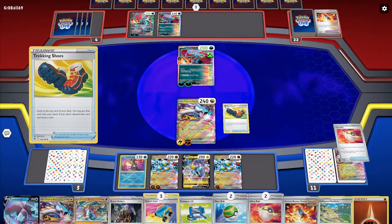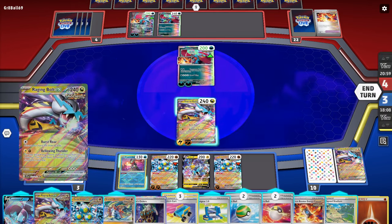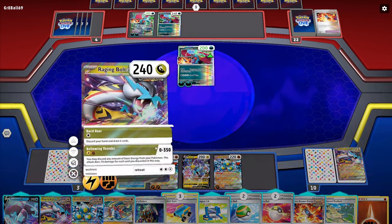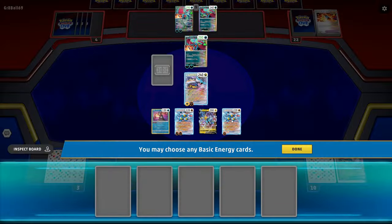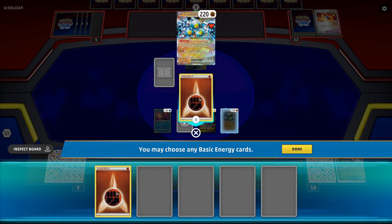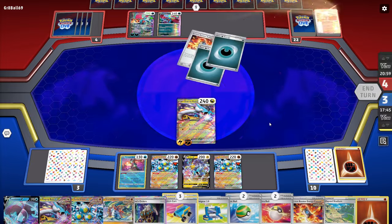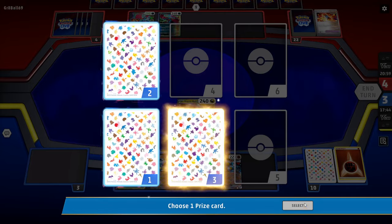Prime Catcher here would be super nice but it's not available. Another Sandy Shocks is nice. We have the Boss's Orders already in hand, so we'll just go ahead and knock this out using the energy off the back — that's 70, so 210. Bop, bop. That should be enough. We take the one prize.